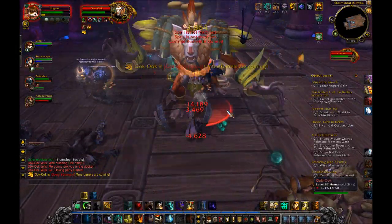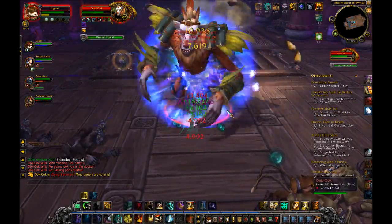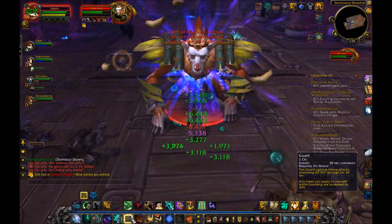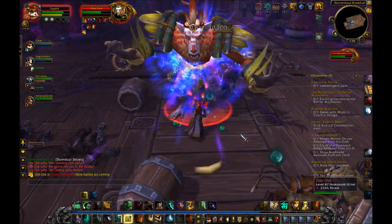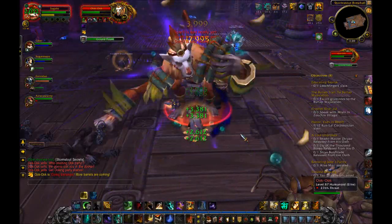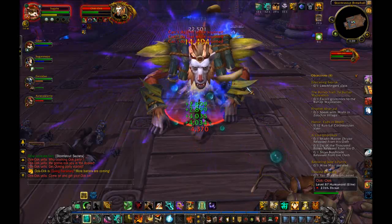In Tier 6, I'd say Invoke the White Tiger is the easiest and best all-around. Chi Torpedo is not good as a tank because you'd confuse the party or raid with all the turning on the bosses. Rushing Jade Wind could be good if you want to use Spinning Crane Kick a lot. Now that you're glyphed, statted, and talented, let's talk about how to actually perform as a monk tank.